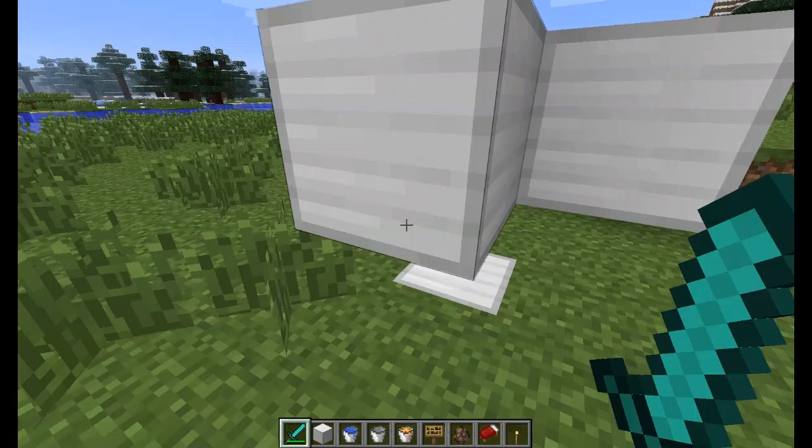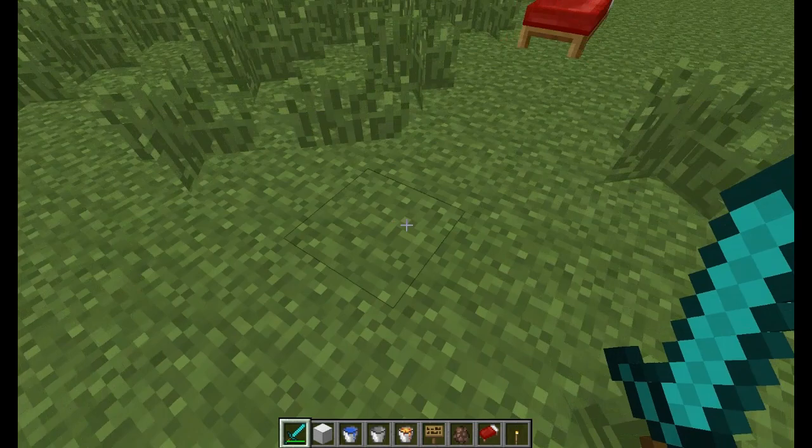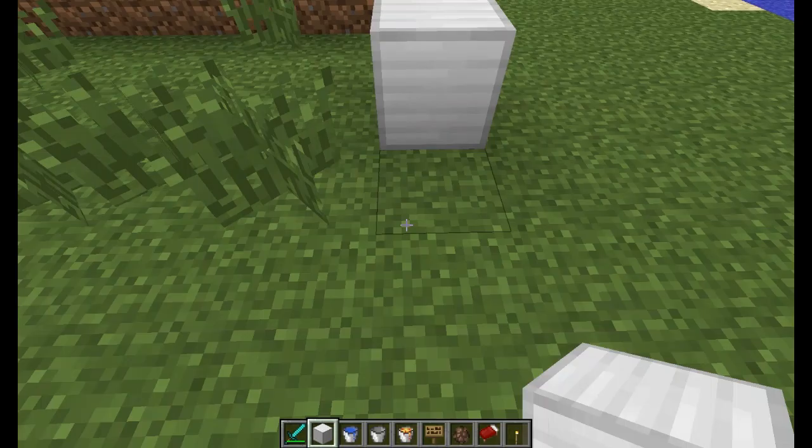From here you want to actually go out 8 blocks in all directions and that is going to be your perimeter. Using the center point we are going to count 8 — so that's 1, 2, 3, 4, 5, 6, 7, 8. A golem can spawn right here, so we are going to put up a wall right there.